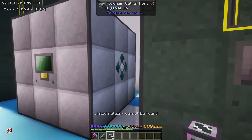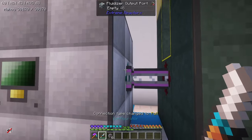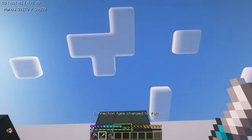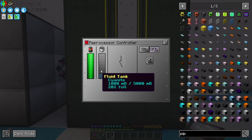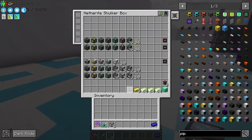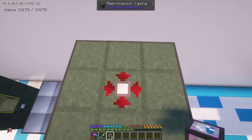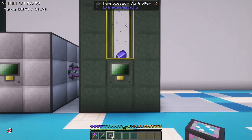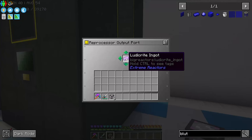With the liquid cyanite we've got, we can move that liquid cyanide into the fluid injector of a new reprocessor. We've got some liquid cyanide, and we can use the plutonium — you actually need two of the plutoniums. Once you turn it on, that is being reprocessed from plutonium using cyanide. So cyanide and plutonium turn into ludicrite.